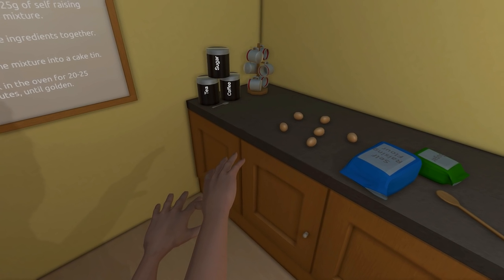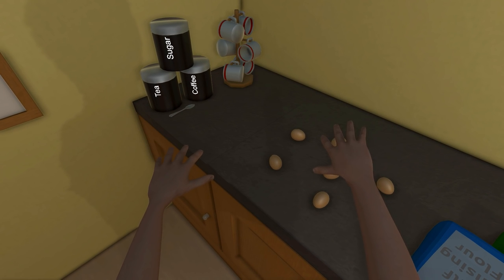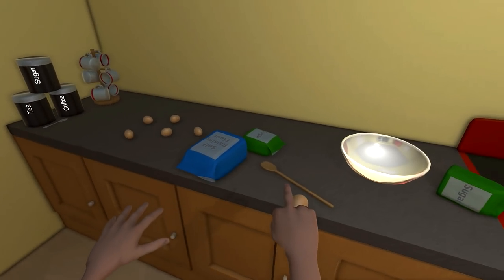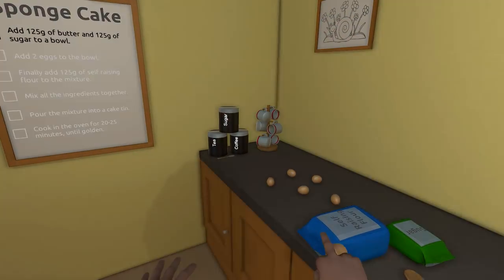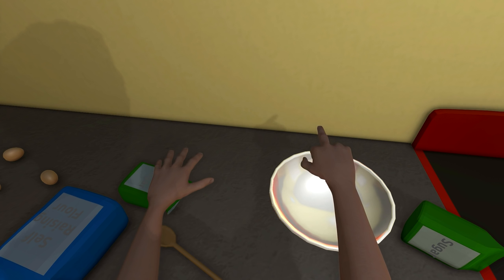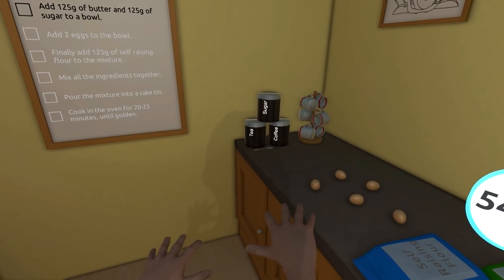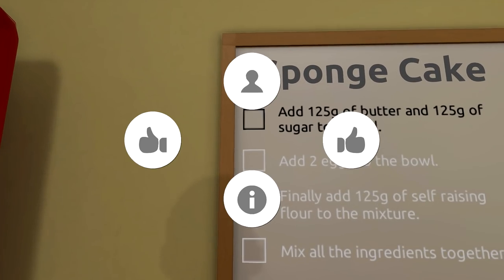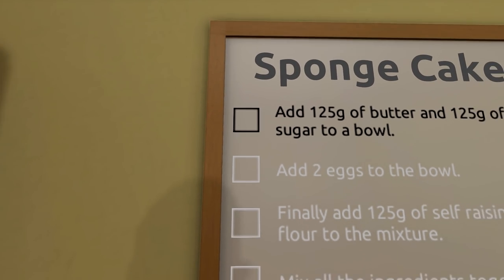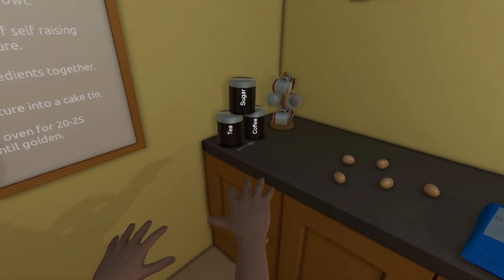Add two eggs to the bowl. This is gonna suck. Do I actually have to crack the eggs open? Because I can't even do that in real life. How am I gonna do that in a video game where I'm using my keyboard and mouse? It's not gonna go well. Let's see if I gotta crack an egg or not. Since it said add two eggs to the bowl, I'm just gonna drop it in and hope for the best.